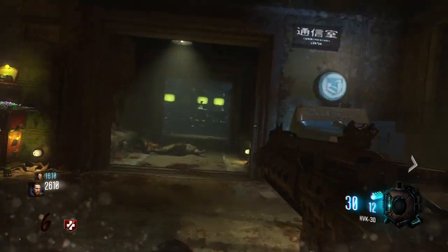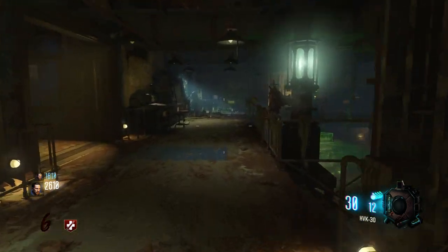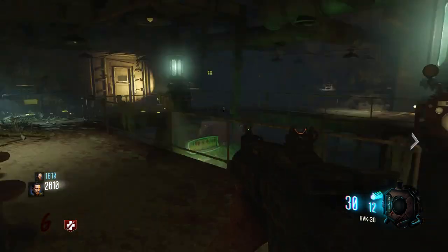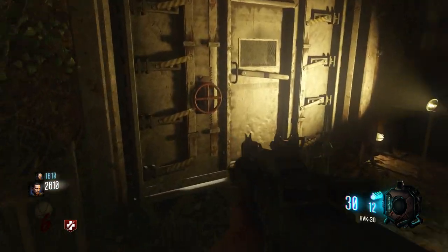For the final one, you want to come all the way through the bunker, so you'll need to have both power sources on. If you don't know how to do that, there'll be a link in the description showing how to turn on the electricity.